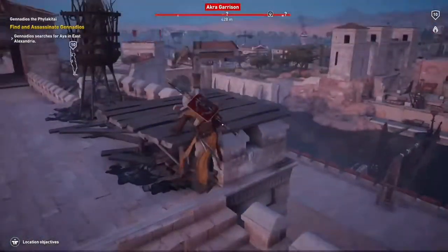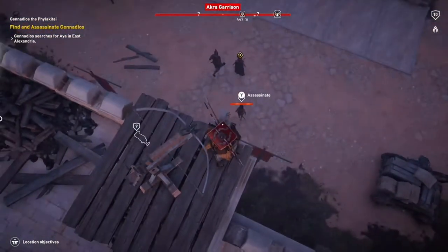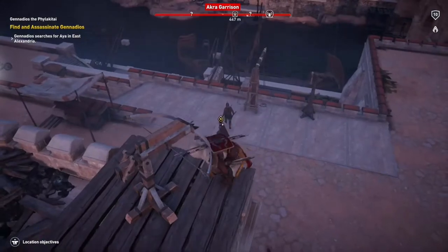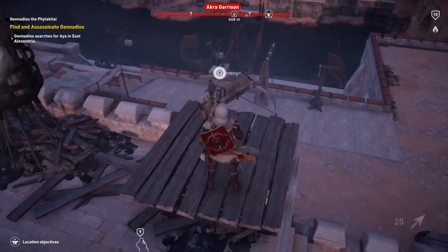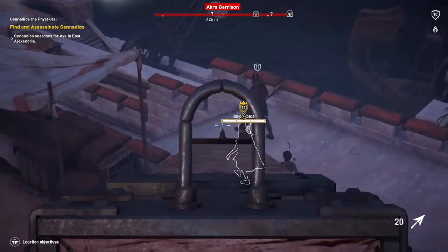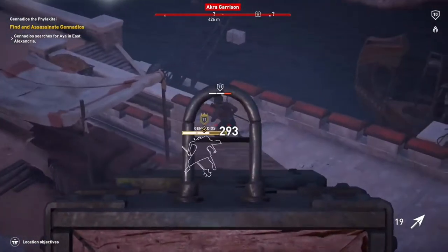So all you need to do is spot him — don't jump down and assassinate anyone. You need to interact with this bow and arrow; it will give a lot more strength and power and kill Gennadios in a shorter number of shots than your own bow and arrow. I only took three, as you can see there.